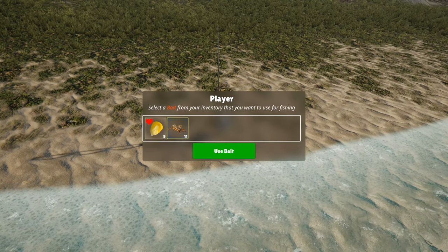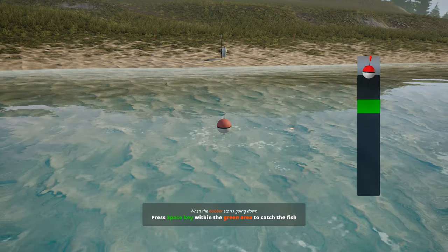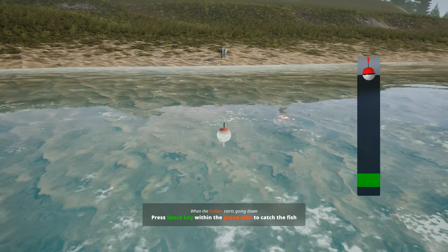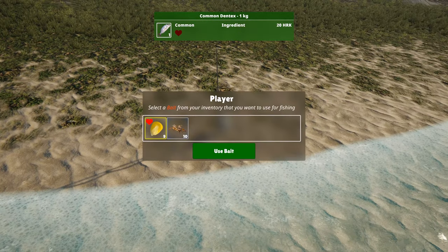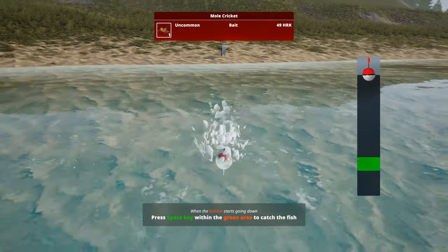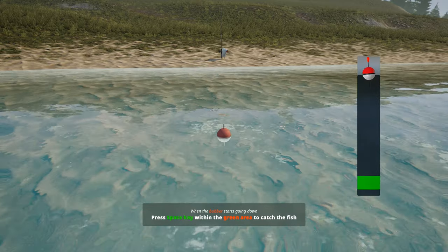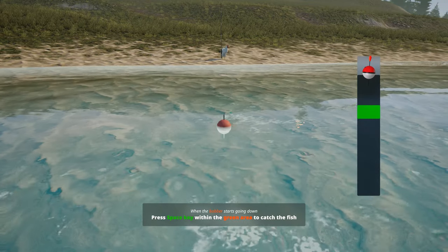Before we dive into the final big update of this build, let's touch on the improvements made to fishing. Not only will fish bite more quickly now, but we've also enhanced the fishing mini-game. From this point forward, catches will be accepted as long as a portion of the bobber is within the green area. This adjustment aims to streamline the fishing experience and make it more enjoyable for players of all skill levels.